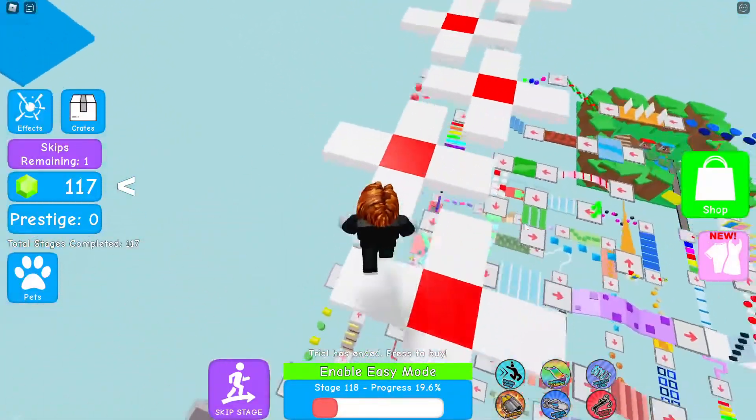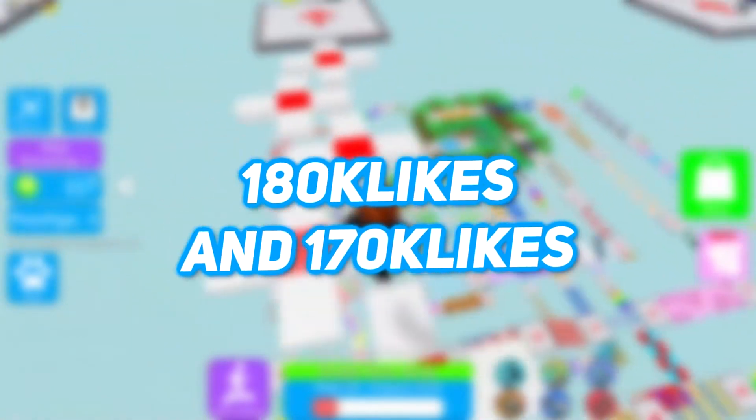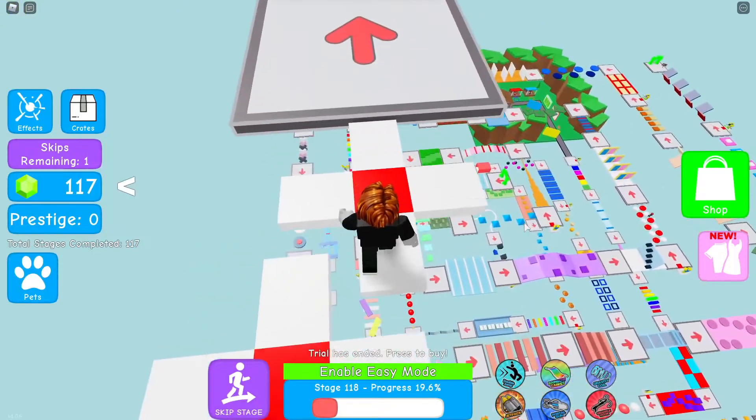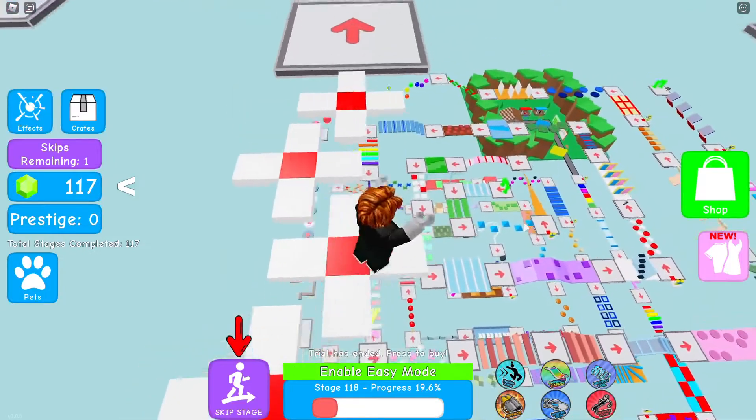Some other codes for free gold are 180KLikes and 170KLikes. Both of these codes will give you 2,500 gold. Redeem these codes one by one and stack up the cash. All these codes will move your game to the next level.